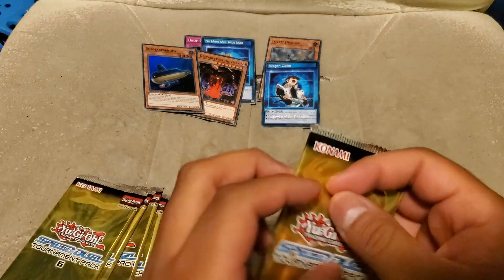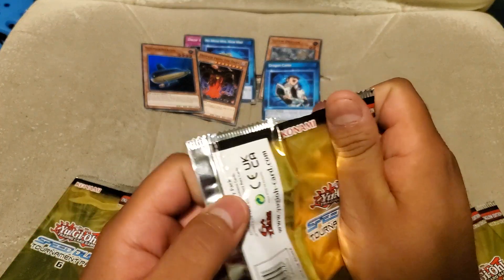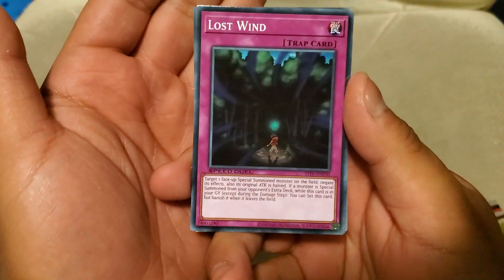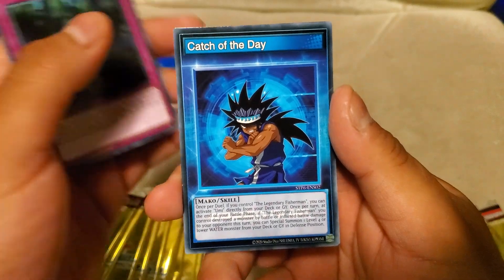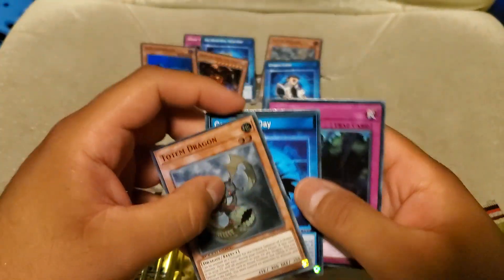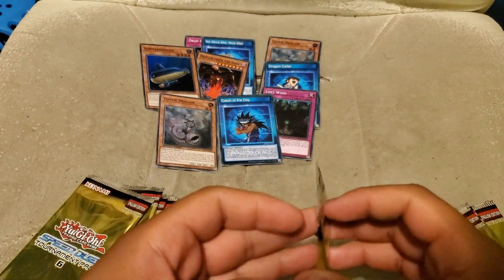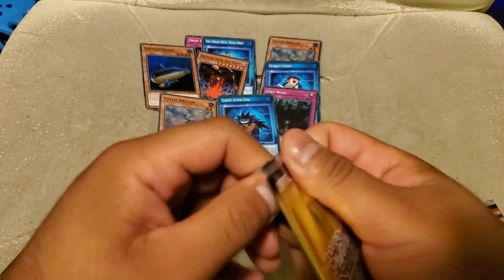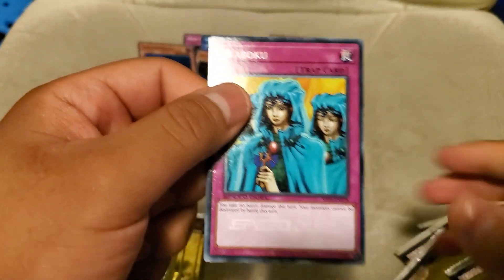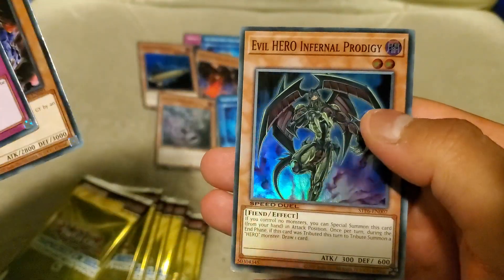I've really been looking forward to this pack. It does a couple things for us Speed Duel players — gives us rarity bumps in Submarine Roid. For Hero players it's pretty great, because now we have a new highest rarity for Evil Hero Dark Gaia. And yeah, Wabaku reprint, which we kind of needed before the Speed Duel box, or the Battle City box.